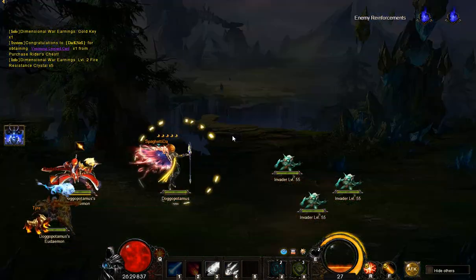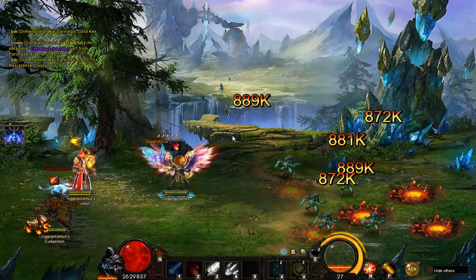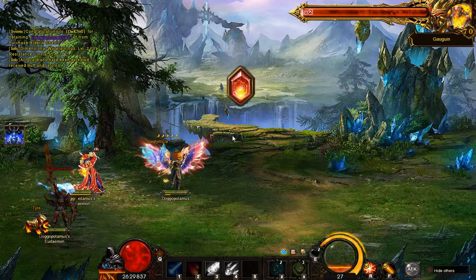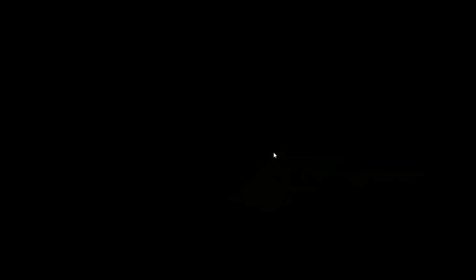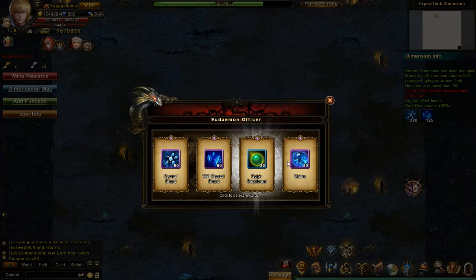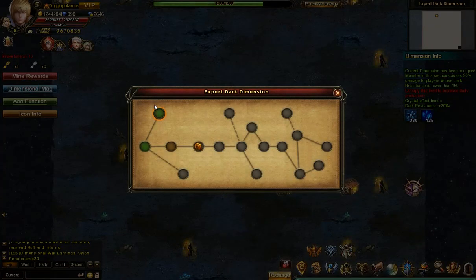The towers will be two waves of minions and then a big boss. All guardians have been defeated — received buffs and returns. So no more energy from towers, just that stuff. And then if we look at the map, now that's turned green and I've got my gold key.